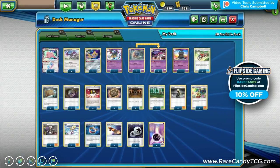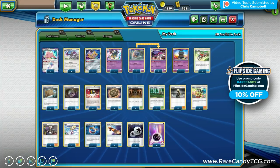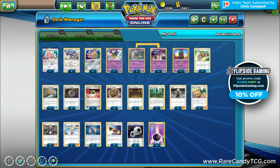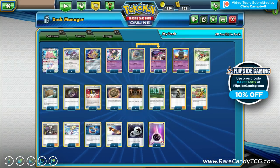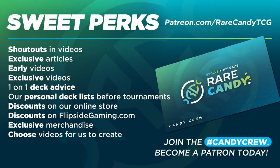Welcome back everyone, it's Eric from Rare Candy. Today on the channel we are back on PTCGO taking a look at some more Team Up decks. We have the new Aerodactyl that we're finally trying out. This video was selected by our patron Chris Campbell over at patreon.com/rarecandyTCG. If you want to have a say over the types of content we put out while supporting the channel, I'll have a link in the description.